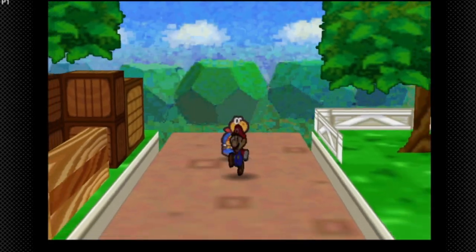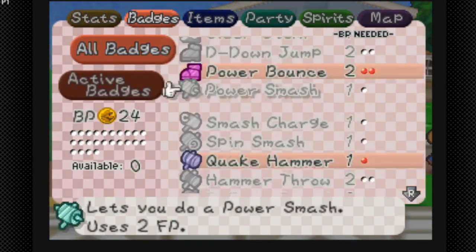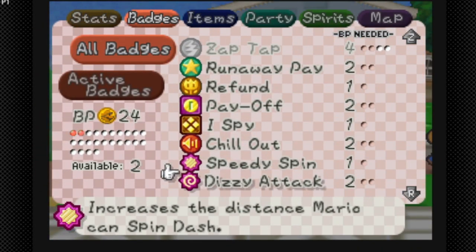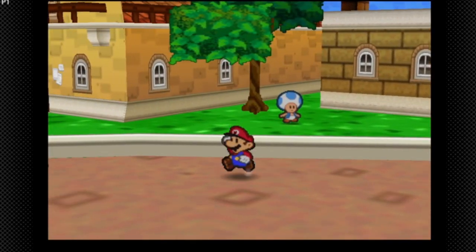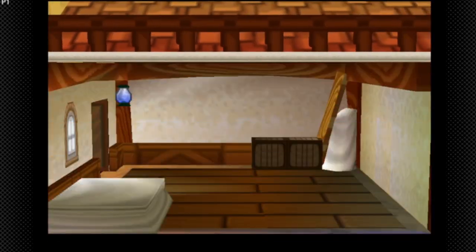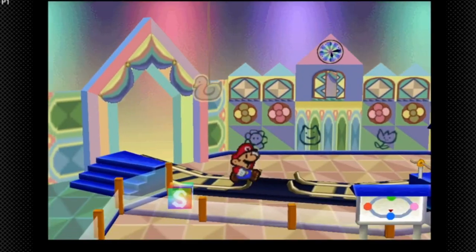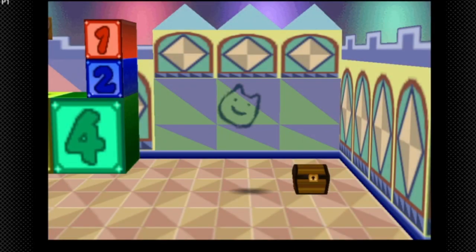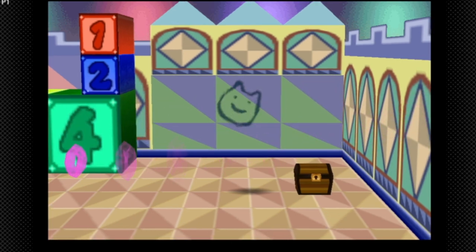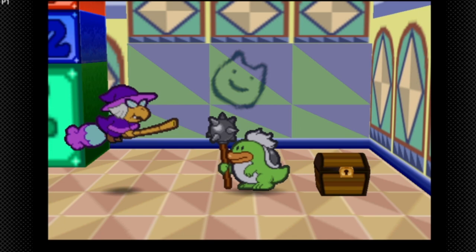The problem is we're going to be moving much slower without the Speedy Spin badge. Let me adjust that quickly — let's swap out Power Rush for Speedy Spin. I just want Speedy Spin right now. I'm so used to playing with that badge. There's one area we have to go in Shy Guy's Toy Box, and it's right here.